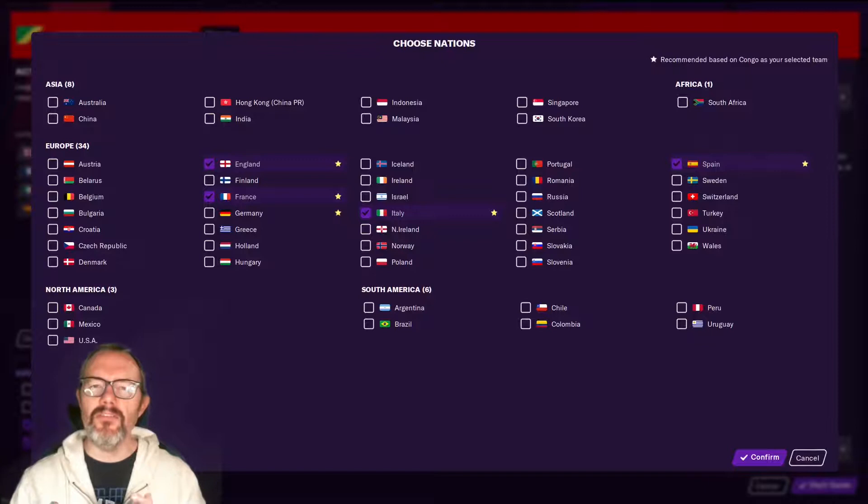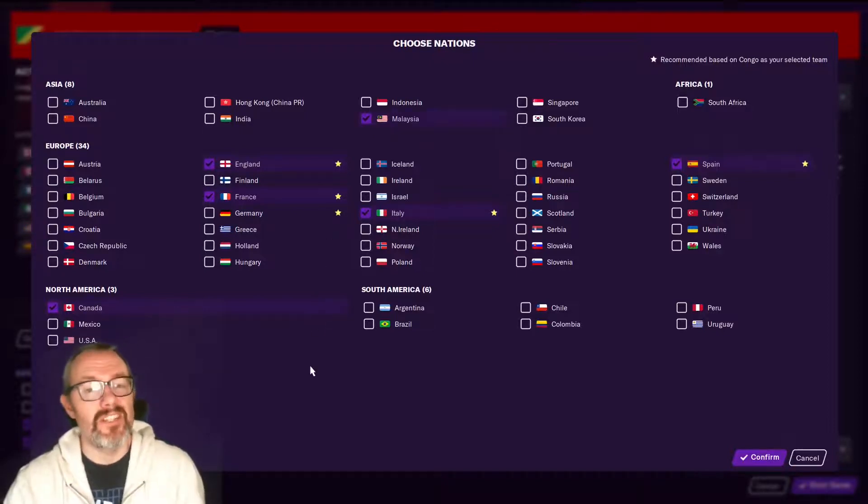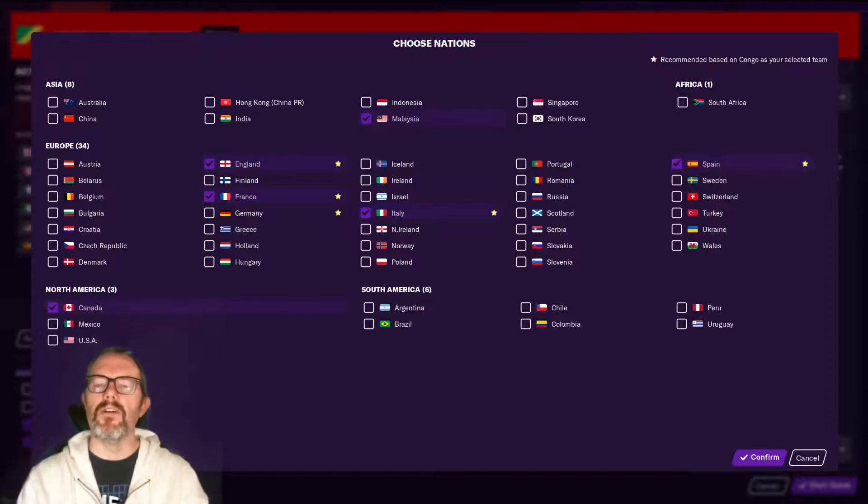If the nation you want to manage has a league available in the game, load that league. So if you want to manage Canada, load Canada. If you want to manage Malaysia, load Malaysia. It's pretty simple really. But what about those nations whose leagues are not available in the game? Remember that video about add-on leagues is coming in the future.